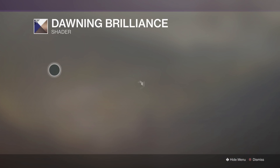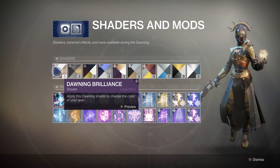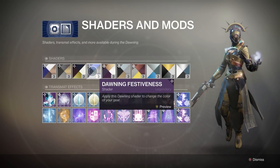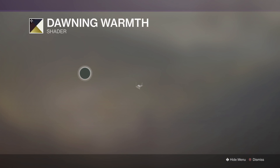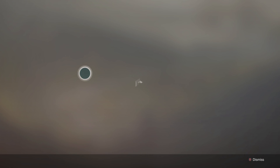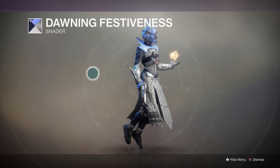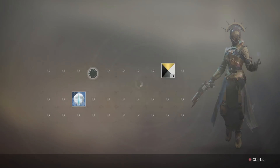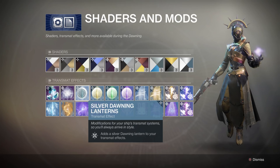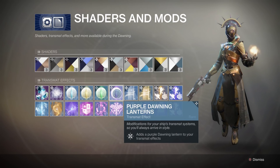Now onto the shaders — we have Dawning Brilliance which looks pretty decent. We've also got Dawning Hope, which has a really nice gold shine. Next is Dawning Warmth which looks really nice with the robes I'm currently wearing. My personal favorite is Dawning Festiveness which really changes the design of your robes. We've also got ice ball transmat effects, and silver, yellow, green, and purple Dawning lanterns.